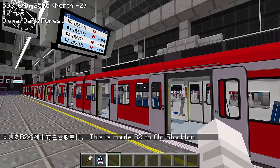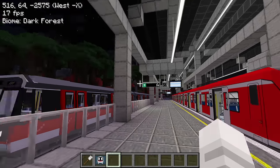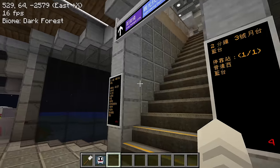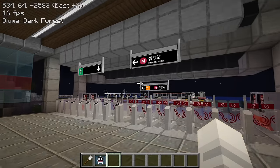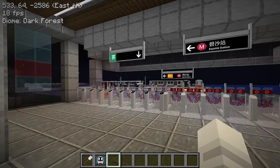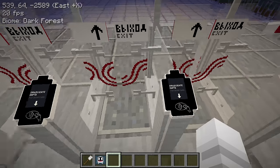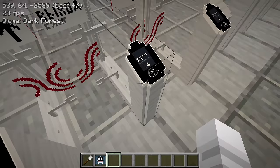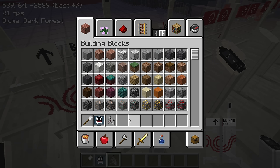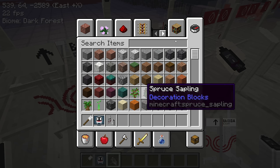This train turns to R2 to Old Stockton, which means it keeps going up the line. I feel my frame rate dropping a little bit, but that's fine because this is a big interchange. In 4.0 the frame rate should be much better. Now that I'm here, first of all you'll probably notice these new exit gates, which are really great — they come from the Russian Metro add-on.